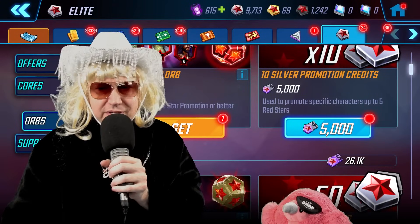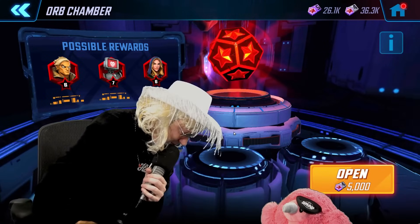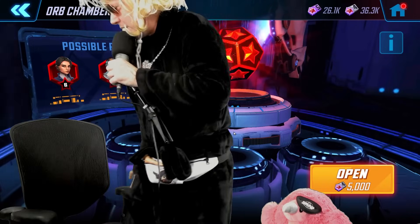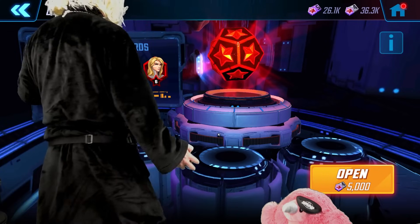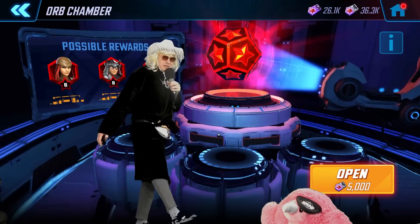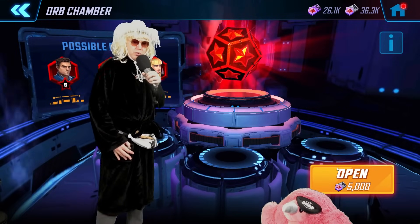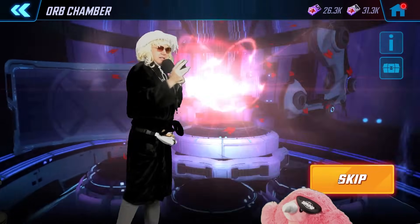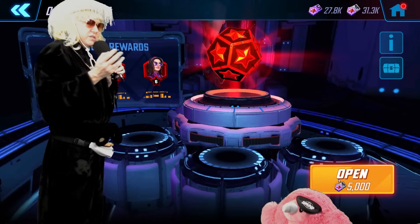I might open elite sevens, but I feel like I'm going to get a surplus of gold promotion credits — so why save them? I guess if I had a character I wanted to upgrade to seven red outside of Lizard. We're looking for Lizard, so let's blast through these elite fours. I'm hoping I'll get a six. Let's see — there's a five, so that'll give me some extras.